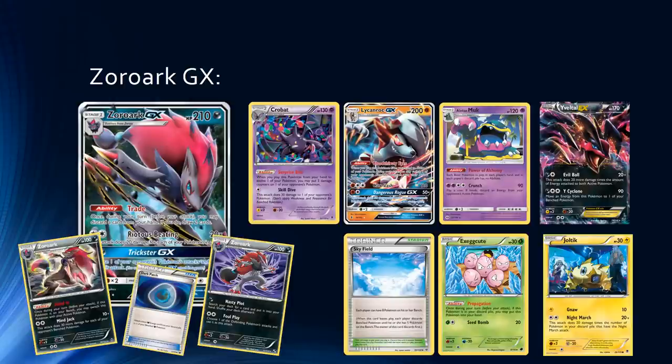In theory, you have unlimited discards of Night Marchers, so you never have to be too concerned about going crazy in early turns with your Battle Compressors. You're way less concerned about Karen. There's still the issue of Oricorio, but Zoroark GX definitely helps out the Night March archetype. It could also be splashed into Vespiquen builds — if you don't want to play Salazzle, you could play Zoroark GX, fill those slots with consistency cards, and have another DCE-based attacker. Zoroark GX — pretty crazy card.